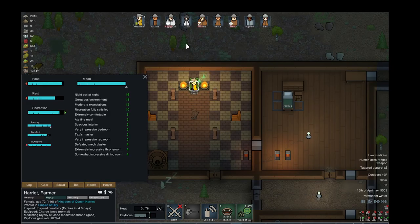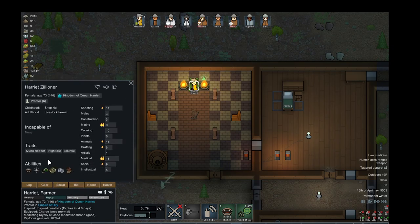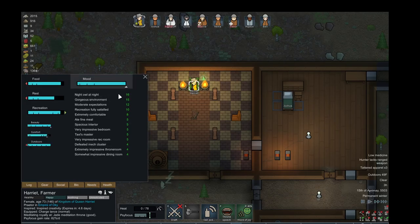What's really cool about this game is you get to keep your colonists happy. They all have unique personalities. For example, Harriet, like me, is a night owl, so if she's awake during the day she'll get a mood debuff — her mood number will go down.